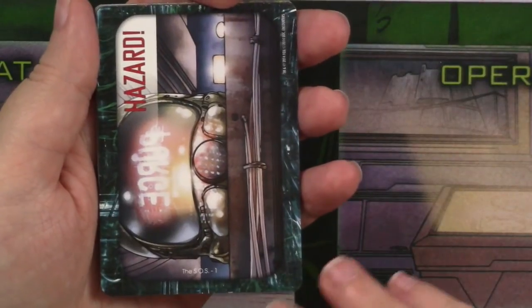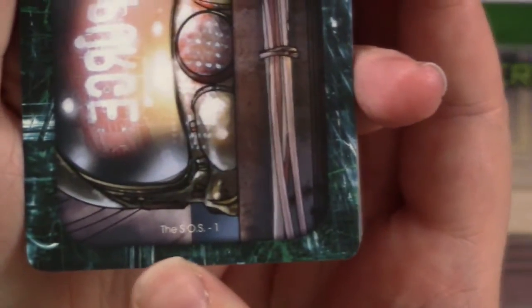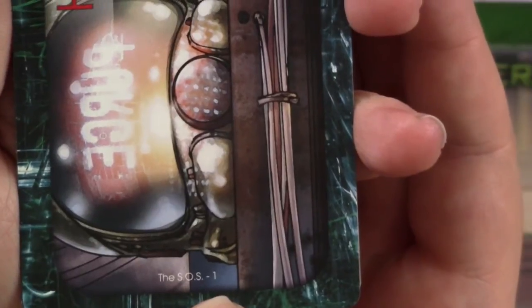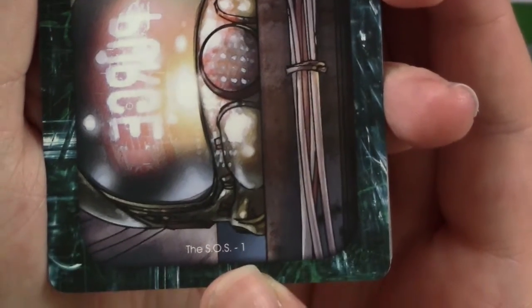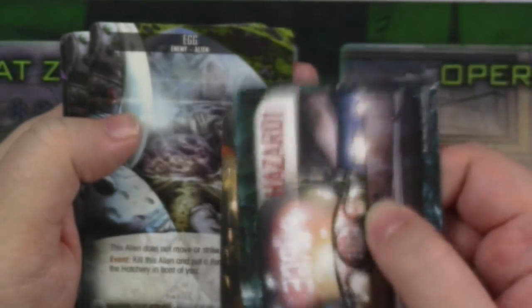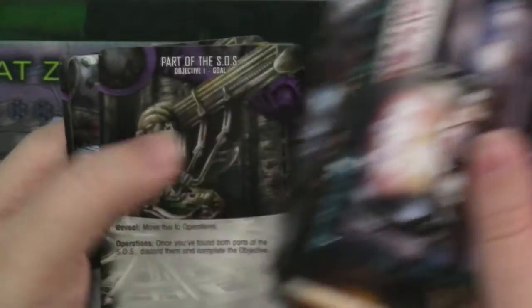Each of those objectives actually comes with a set of cards that match them, and that is going to make up what's called the hive deck. Our hive deck is made up of cards that match each objective. If you look very closely, see how it says 'SOS 1'? All of the objective cards that go with the SOS will be labeled this way, so it's actually easy to find them, sort them, and shuffle them. And then if you look through you'll find some enemies, hazards, and events which do different things.